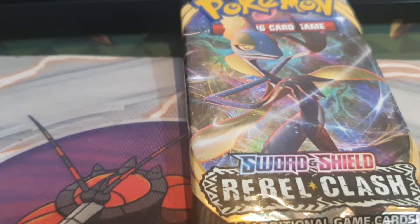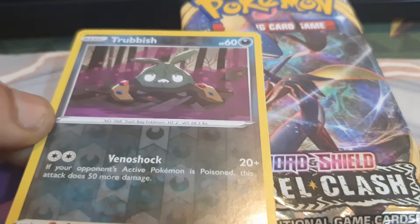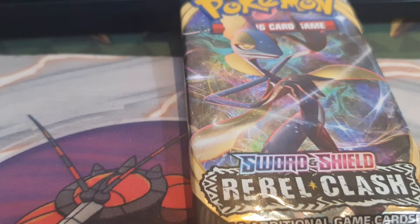Welcome back to another episode of GNG News. In the last video I opened a Rebel Clash Sword and Shield Pokemon booster pack. Inside each pack, like the one in front of you, you get a green code card with a QR scan code on the back to claim a digital booster pack. Last pack we pulled two cards — a Trubbish, not the best, and then a Duraludon, so pretty happy with that one.